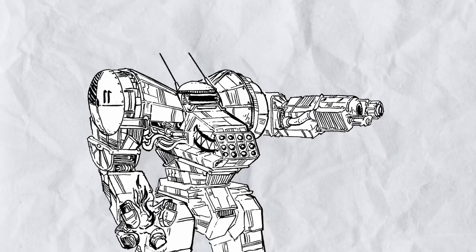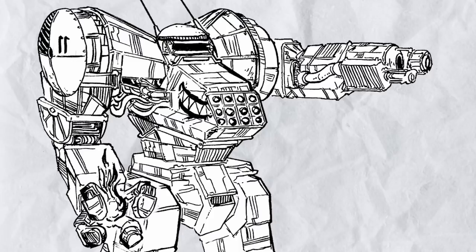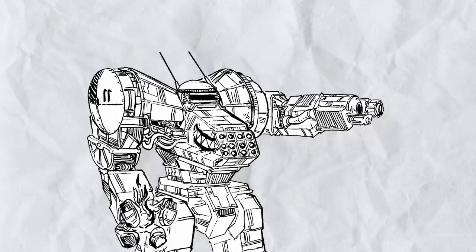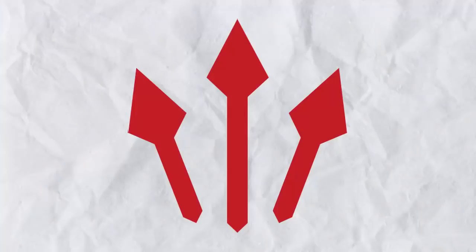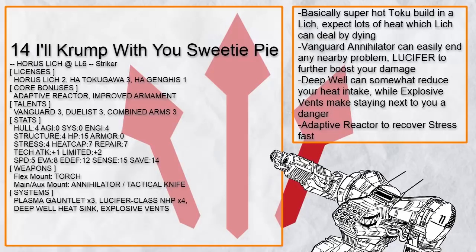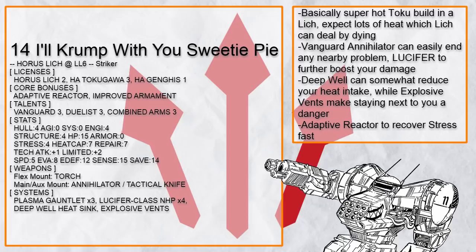As you can see, even if you are not going for galaxy-brain builds with Lich, it has so much space that you can just do anything with it, and if you make any mistake, you generally get off unscathed. Thanks to its traits, its survivability can easily snowball to a ludicrous degree — and despite not being made as a striker mech, 40% of builds listed in this episode are striker builds. Some even went fully into pure striker. This is "I Will Crump With You Sweetie Pie" — basically a Tokugawa build in a Lich, with only 7 heat cap, because Lich doesn't give a damn about being cooked alive either.